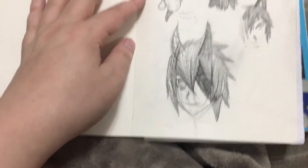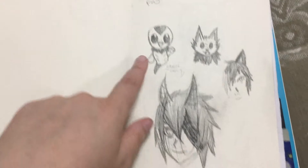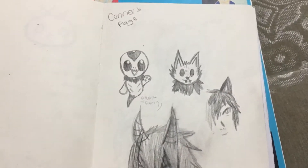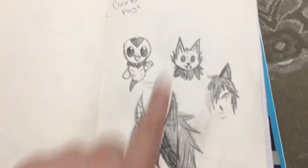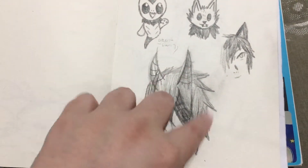And then I forgot about this page, but my friend Connor drew on a page. He made his little Pokemon and stuff. I was trying to draw a face and then he decided to sketch over it. But yeah, that's his page.